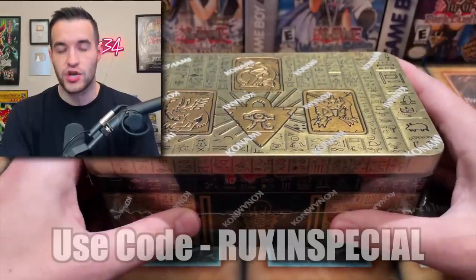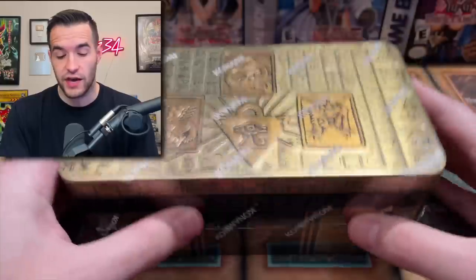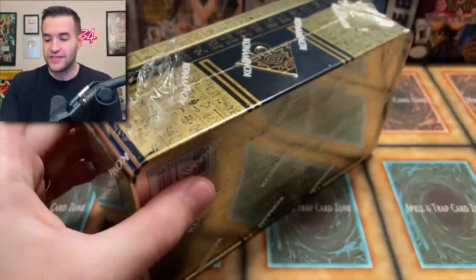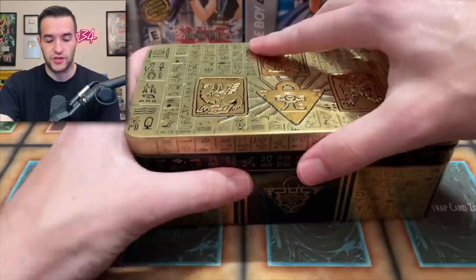Let's hop right into the opening. I want to remind you guys that Sassy Auto has code RUXEN SPECIAL available for $10 off when you buy a case of these tins — that's $165 after the $10. Very cheap for the new tins, so go check it out. I got these six from my locals, and I'll be getting cases from Sassy Auto coming in tomorrow or the next day, so we'll be doing a livestream opening up a bunch of that. Keep an eye out — it's going to be super fun.